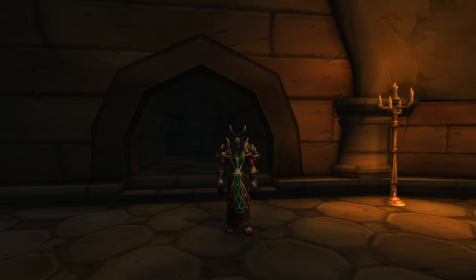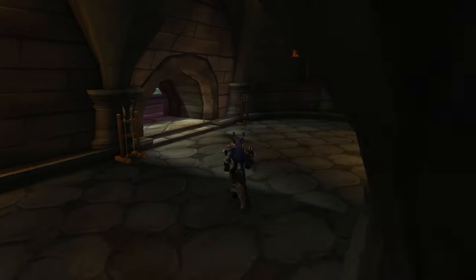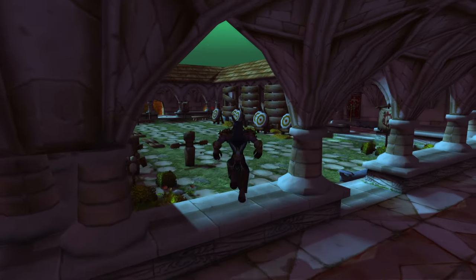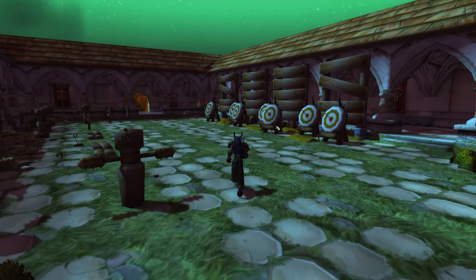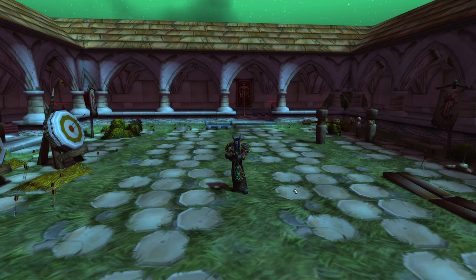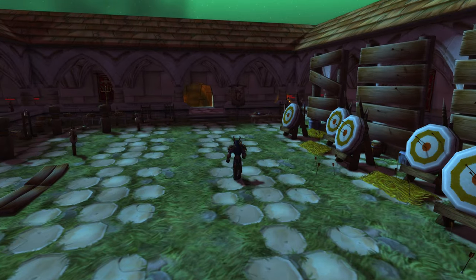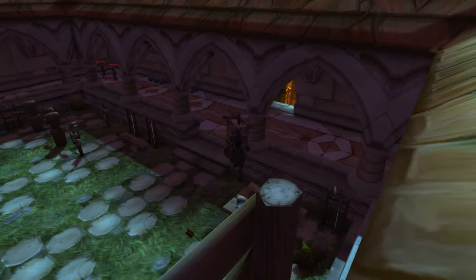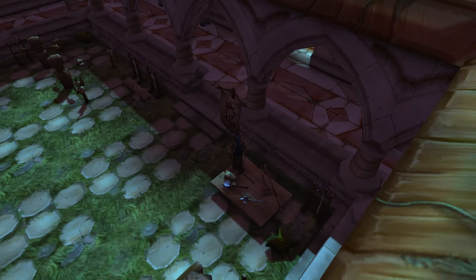Today we are in the Scarlet Monastery and we're going to be doing an out-of-bounds glitch here. To get out of Scarlet Monastery it's very simple — it doesn't take much to do. We are in the armory in the training grounds. What you're going to want to do is head out this way and find a flagpole with a flag on it. You're going to want to jump on top of the flagpole.